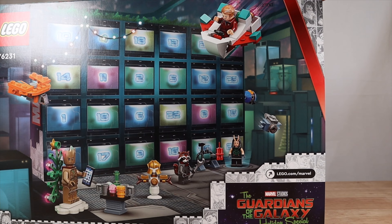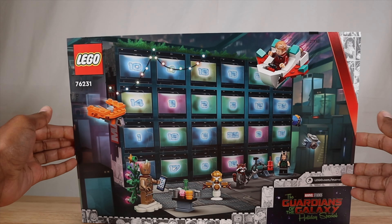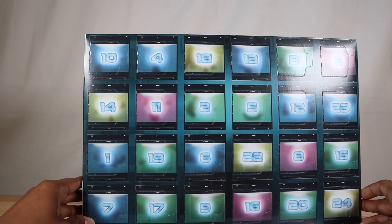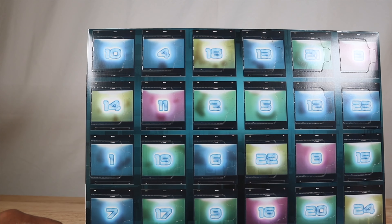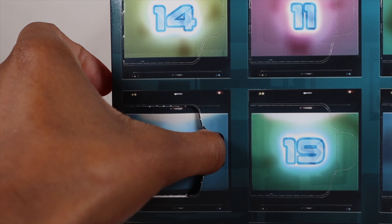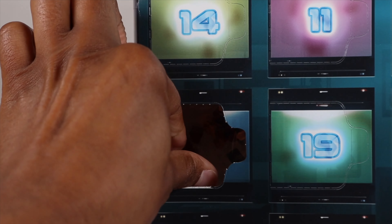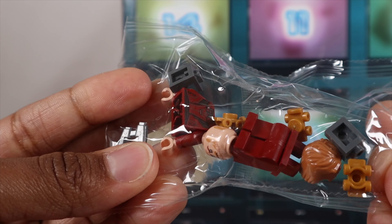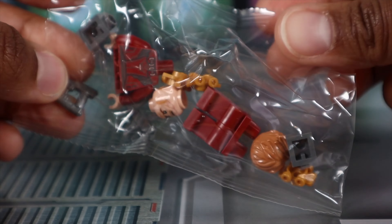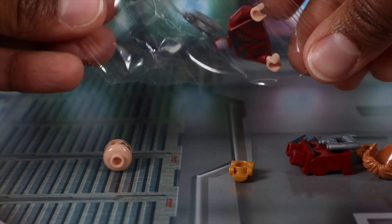We will open it and see what we have going on here. And we'll take a look. It looks like the bottom of the calendar kind of looks like the bottom of Quill's ship, like the floor. There we go. Floor of Quill's ship. Star Lord. And door number one. Quill is actually first — that is super duper perfect. So we will go ahead and open the bag up, shake it out, shake it all out.